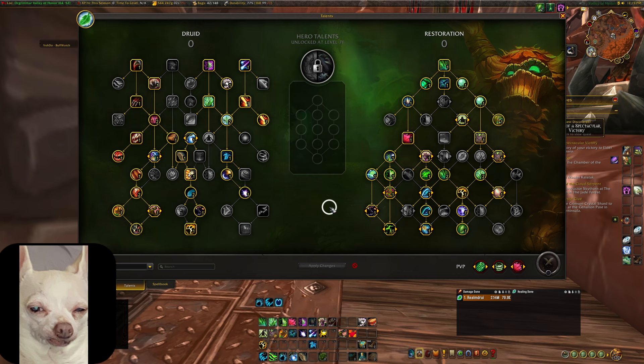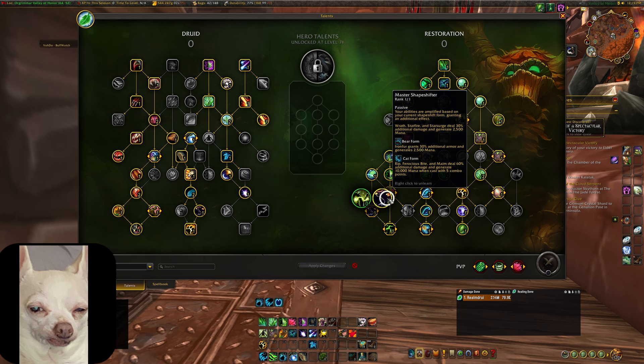Let's talk about some of the core changes coming to Restoration Druid. The first core change is Master Shapeshifter. Your abilities are amplified based on your current shapeshift form, granting additional effects. As a baseline, Wrath, Starfire, and Star Surge will deal 30% additional damage and generate 2,500 mana.